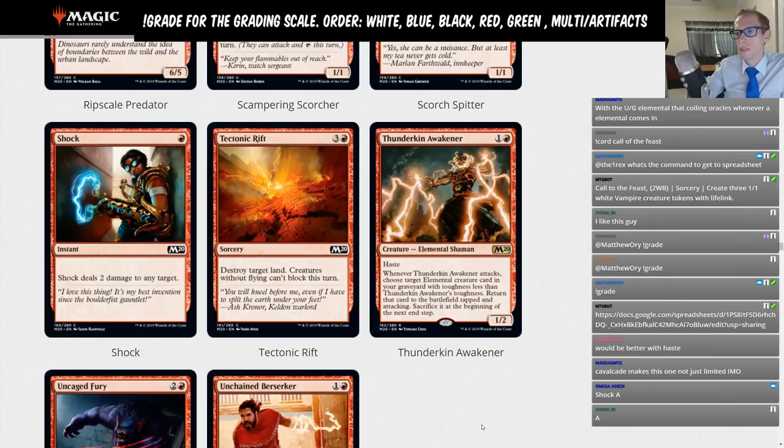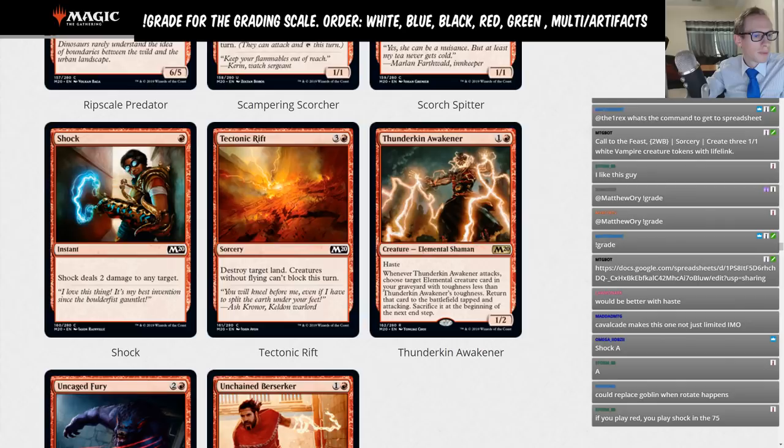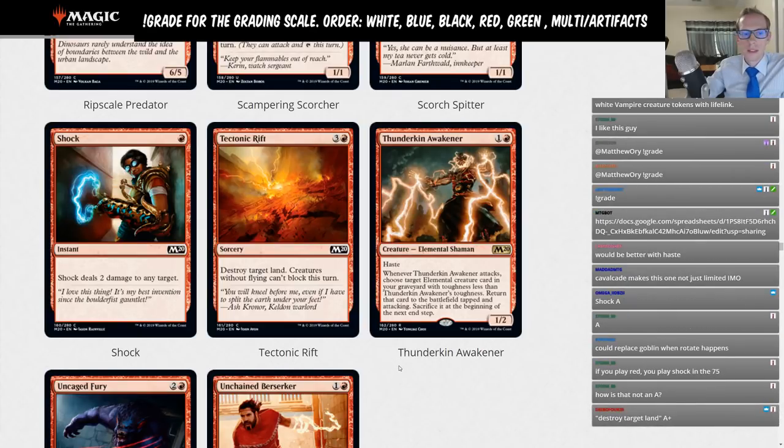Tectonic Rift — three-red sorcery. Destroy target land, and creatures without flying can't block this turn. That's just a limited card. Destroy target land — someone in chat says A plus, which is funny, but no.